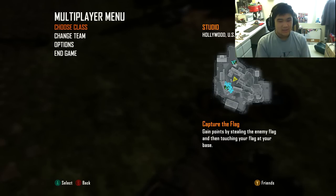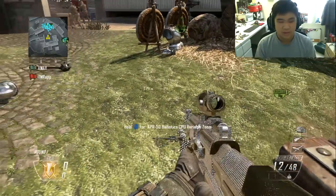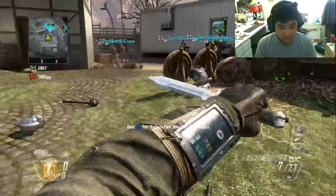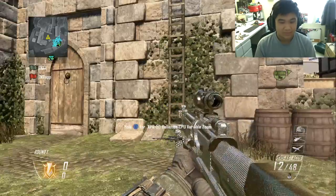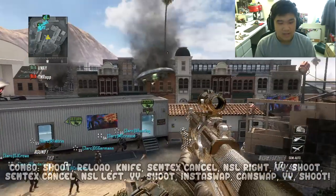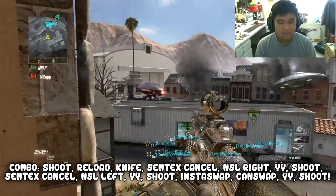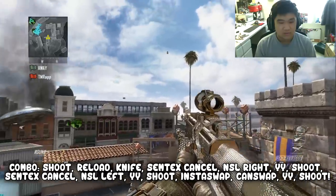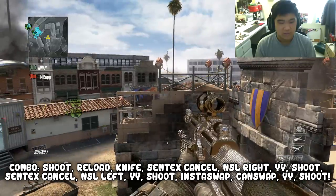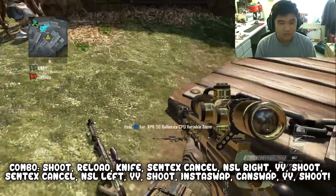Once you have that, you want to get a can swap with your Ballista. So it's gonna cancel — go over here and it's B, X, and Y. B, X, Y in that combination and you get the can swap. Now what you want to do is go to your trickshot spot, and then you're gonna shoot, reload, knife, Semtex, cancel this way, spin right, and then Y, Y, shoots, cancel left, jump off, Y, Y, shoots, can swap, Y, Y, shoots your Ballista, and then ding-a-ding-a-ding-a-bringer.